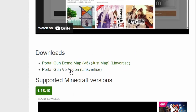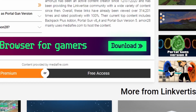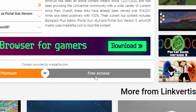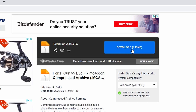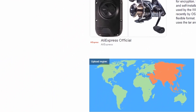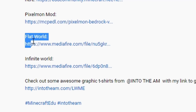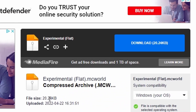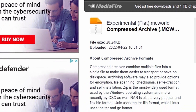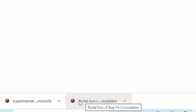To download and install this one, go to the MCPEDL website — link below. Click the link to go to the creator's website, click 'Free Access,' skip the articles, wait for the countdown, and it'll take you to the media file link. Click that to download and the portal gun add-on will pop up at the bottom. Before using it, grab the two other links in the description — a flat world and an infinite world. These worlds have experimental settings turned on, which you need for the portal mod.